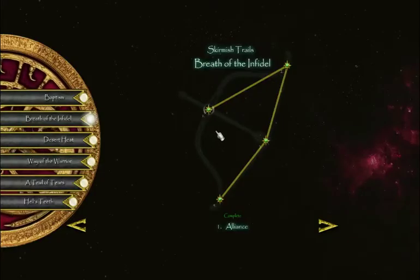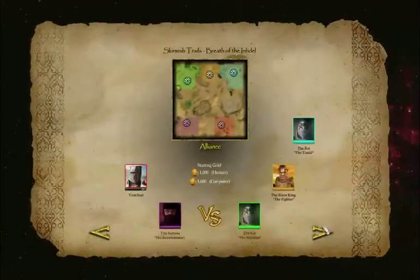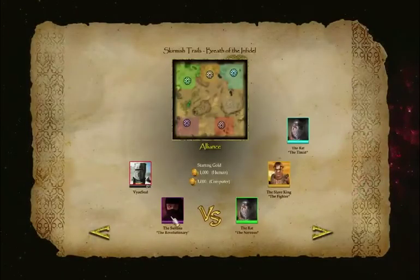Hello everybody, this is Vysoul and welcome back to some more Let's Play Stronghold Crusader 2. We are now onto the second tier of this Skirmish Trails campaign, the Breath of the Infidel. We are starting with the Alliance. We now have one ally, the Sultana, and we are fighting one and two rats and a Slave King. Let's see what we can find.